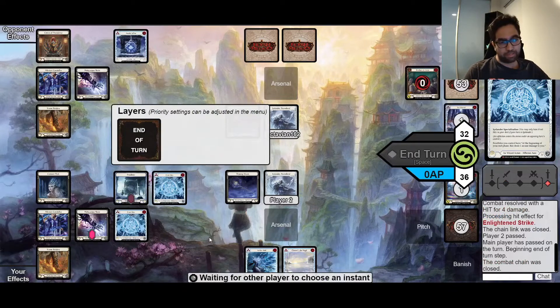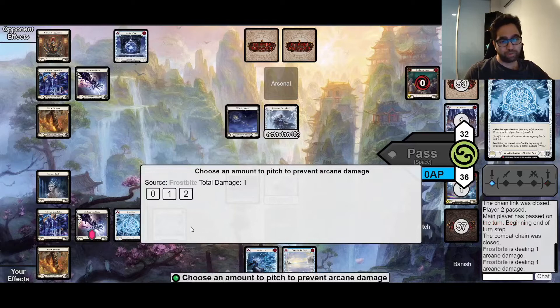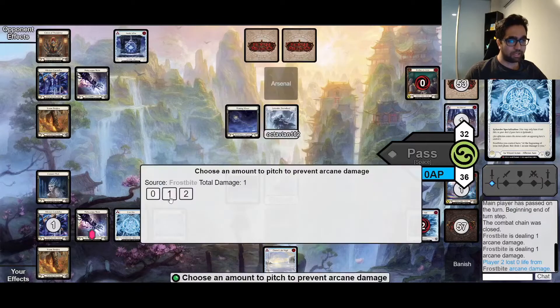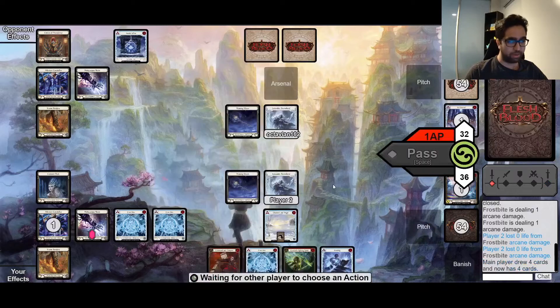I'm glad I kept my extra card, because I'll be taking 2 damage from Frost Fights, so I can just go ahead and block it. I'll keep the Channel League Frigid, because like I said, that's the power card in this matchup.